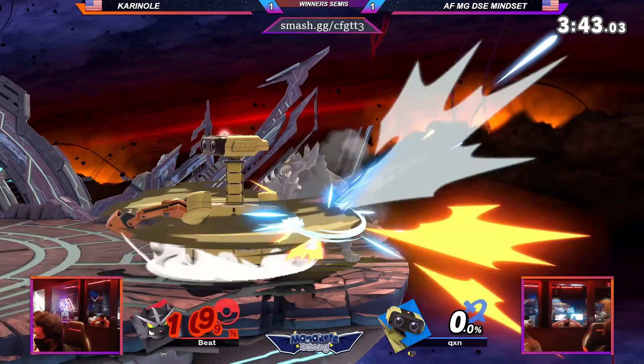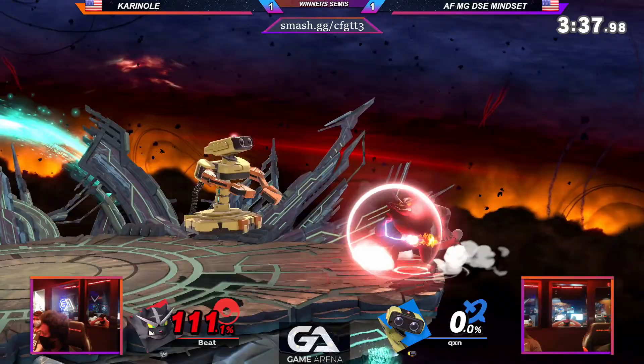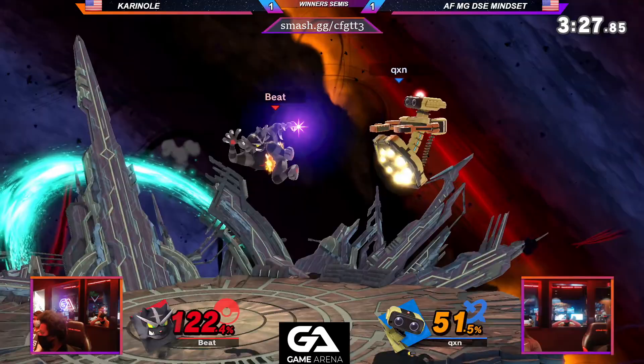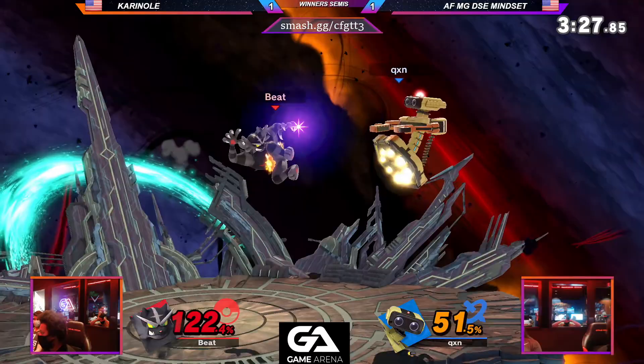100% though — same situation as the second stock. Mindset has just been playing and spacing out so well this game. It does have the gyro though — the juggles. This is the best two of three. This will decide the set — whoever takes this next stock. And it's looking like Mindset's game here. Barely far enough away — Mindset takes that game. Mindset winning 2-1.